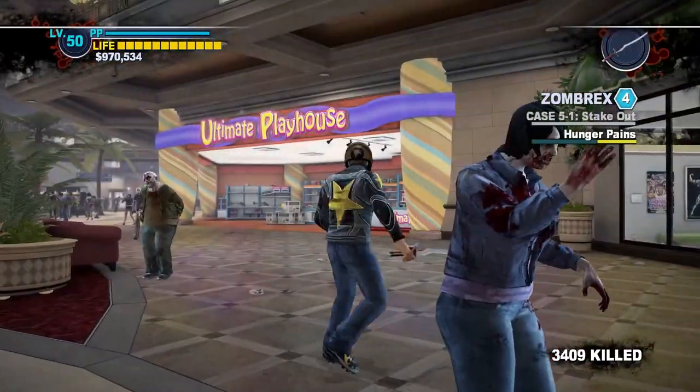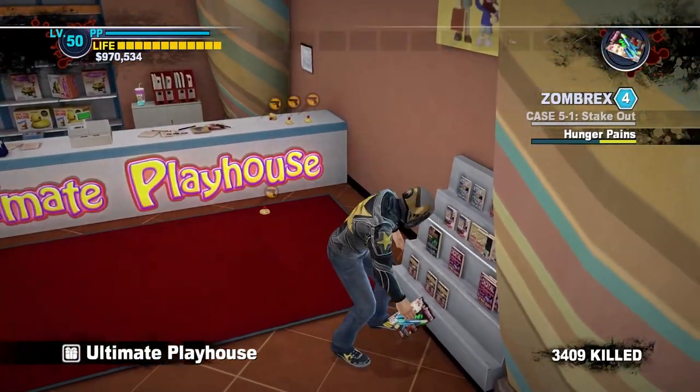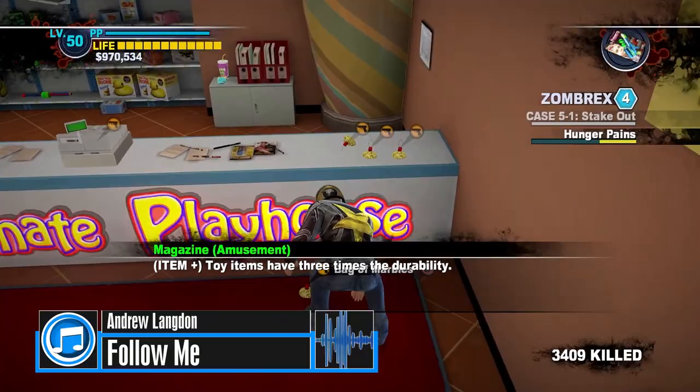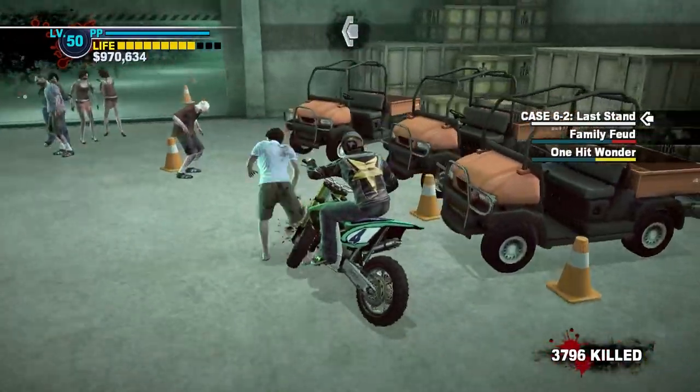The Amusement Magazine is found in Ultimate Playhouse in the Palisades Mall. This magazine increases the durability of toys by three times. Just a note here: toys aren't real weapons.